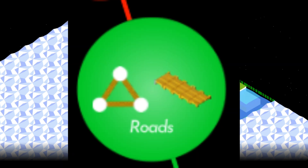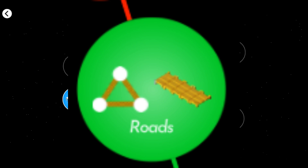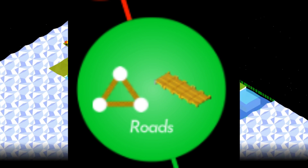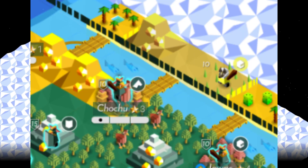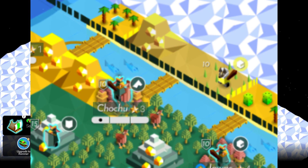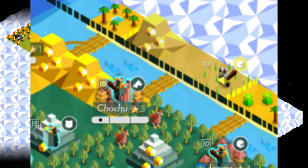With the roads tech, you can now build bridges. Bridges cost 10 stars and can only be built on shallow water that connects to or touches your capital. Units can stand on bridges, similar to roads. You can chain bridges next to each other, potentially building one across the entire map.